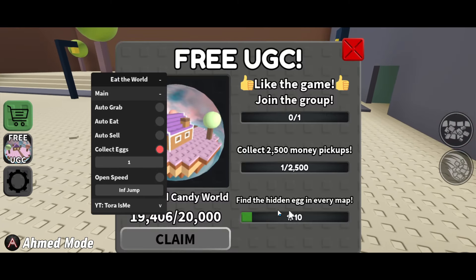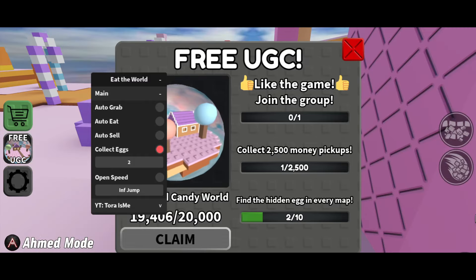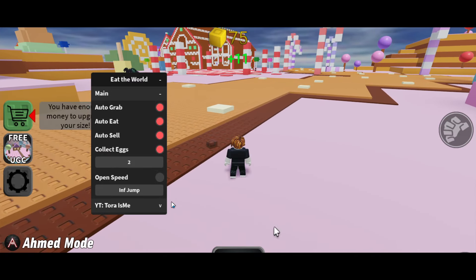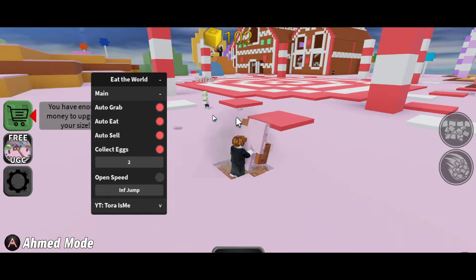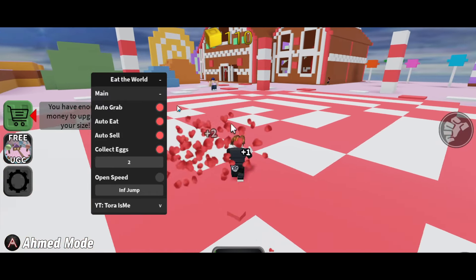It's going to automatically collect the eggs for you. Let's set it to two and start again. We received the second egg. What it actually does is collect one egg per map — every time the map changes, you're going to get an egg. So you have to play 10 games to get 10 eggs. For example, we're in Candy Land currently, this map lasts about four minutes, then we join a different map and get an egg from there. It finds a hidden egg in every map.